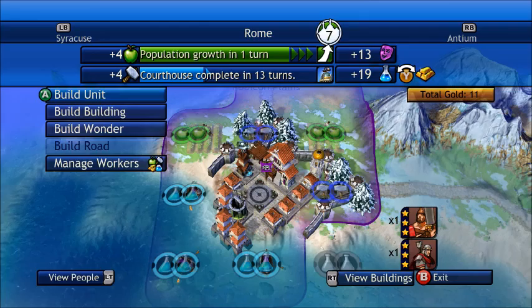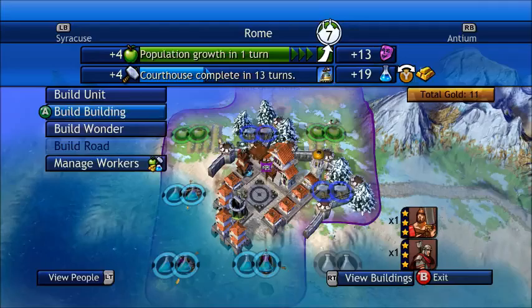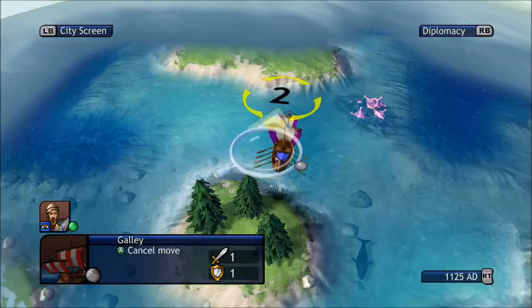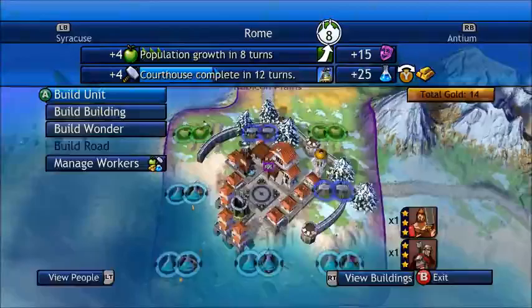Continuing from here, you'll want to save up money and, if possible, rush the courthouse, because the faster you get that, the better off you are. Although, I may not want to rush it, as I want to wait at least until I get to a city level of eight. That way, next time when we actually grow to another level, we can automatically use those extra tiles that we are getting.